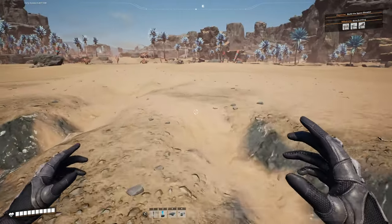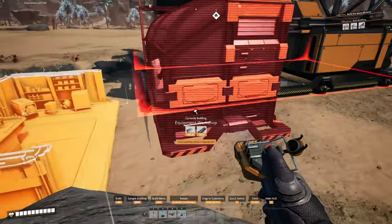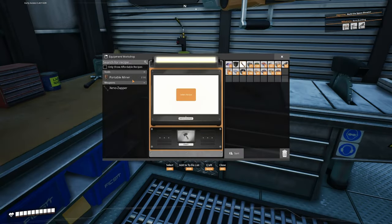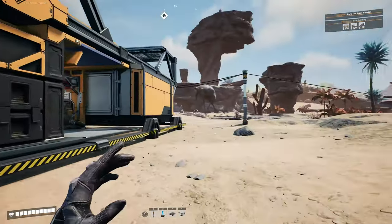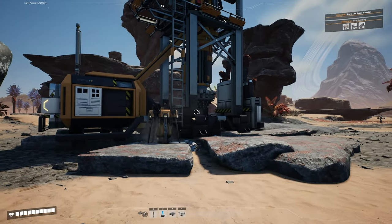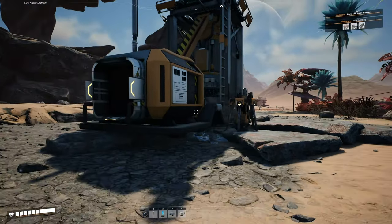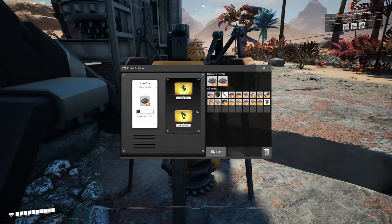I'm going to make an equipment workshop. To make a portable miner, you just need a couple of rods and plates - we're going to make two of those, one for our copper miner and one for our iron miner. There's another tip: you can have an automated miner and a portable miner on the same node and it will still continue to grab iron in the portable miner.